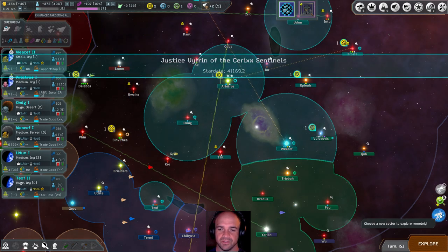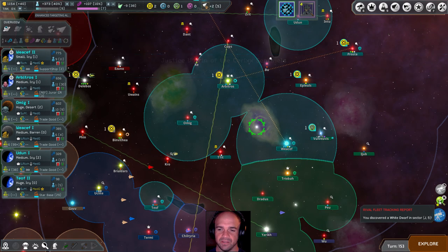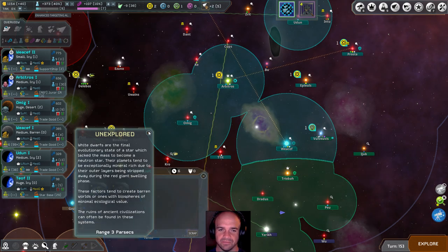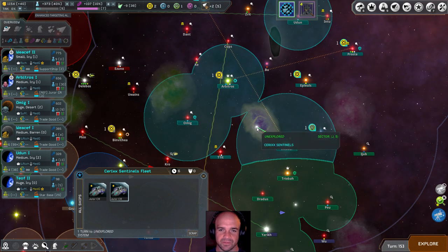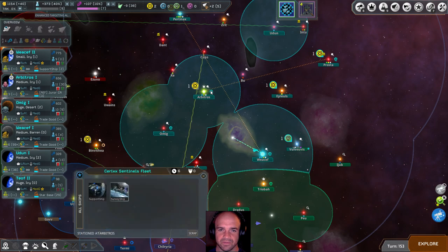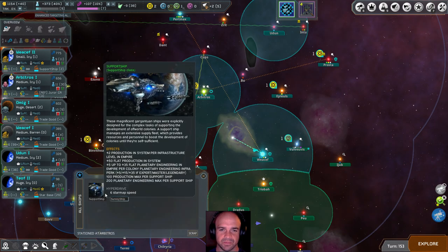We discovered a white dwarf in sector J5. Let's send one of our cruisers there, and if need be we have our survey ship — support ships are right there.